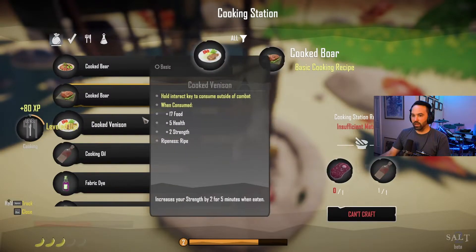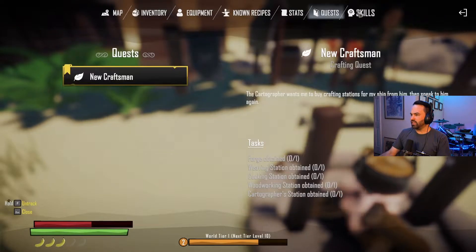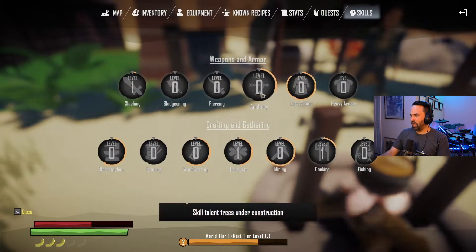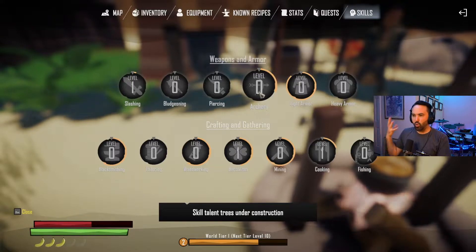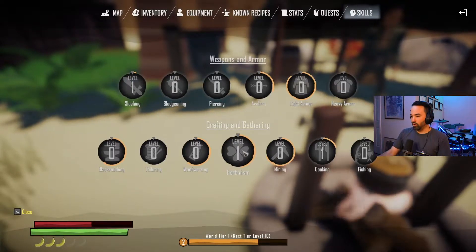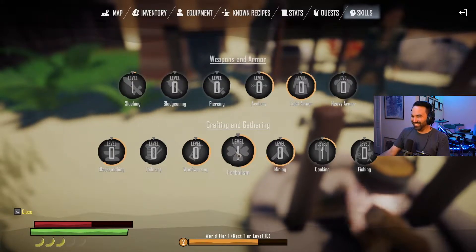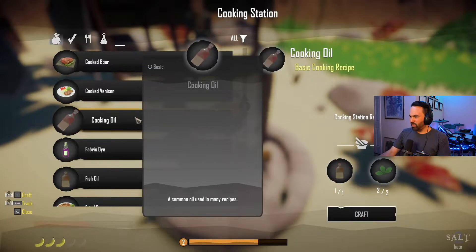We leveled up our cooking skill. I checked and skills right now are under construction - they don't really do anything yet but they will as time goes on. Herbalism I just leveled up from picking a ton of plants.